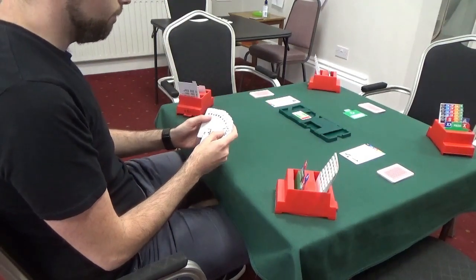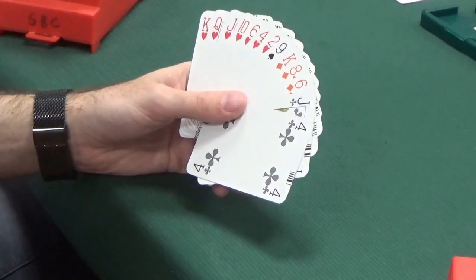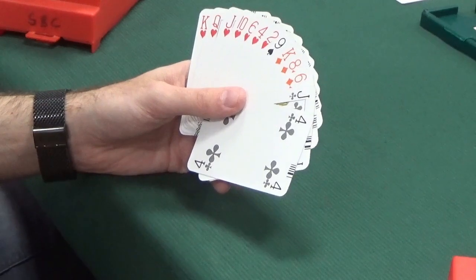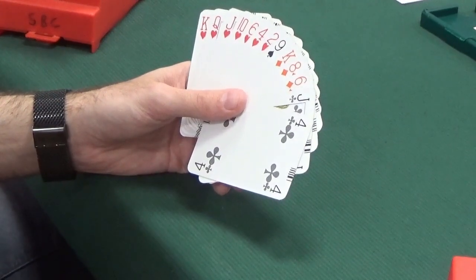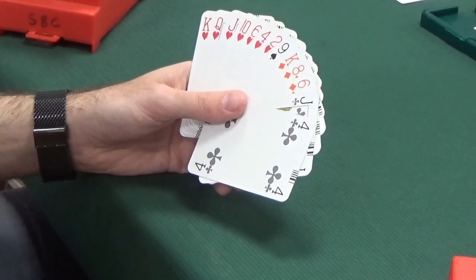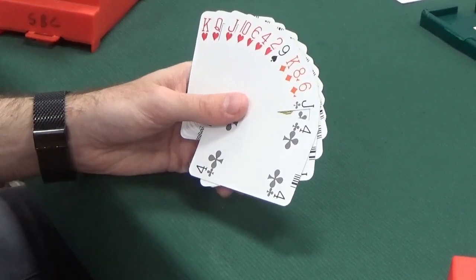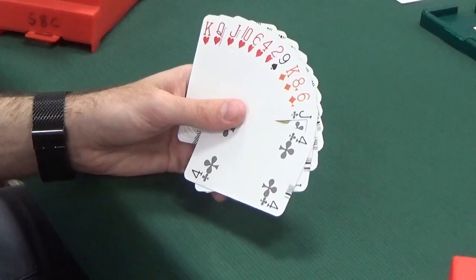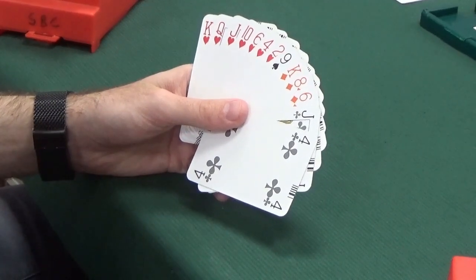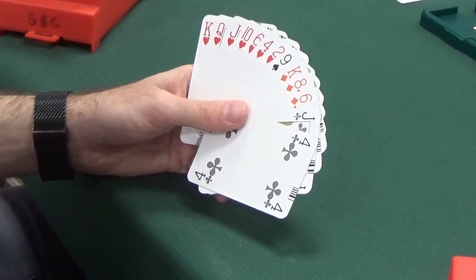Now West. West has ten points in total — a quite distributional hand with a seven-card suit. A seven-card major is something you almost always want to mention. King, Queen, Jack, Ten is very good quality and it's a major — everything points towards bidding. With ten points we're right on the cusp. We could bid two hearts — five or more hearts and ten or more points — or we could make a pre-emptive bid. Pre-emptive bids tend to be up to around ten points. So we have a choice: two hearts or three hearts. Three hearts would be a jump and therefore a pre-emptive bid, showing more hearts and fewer points.